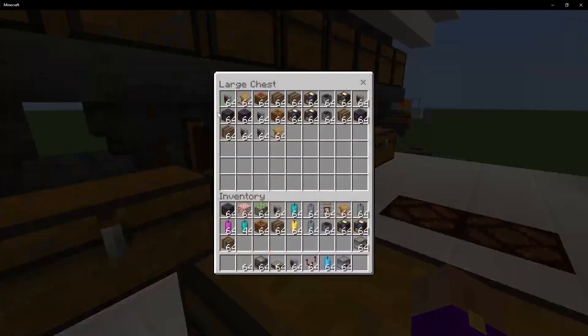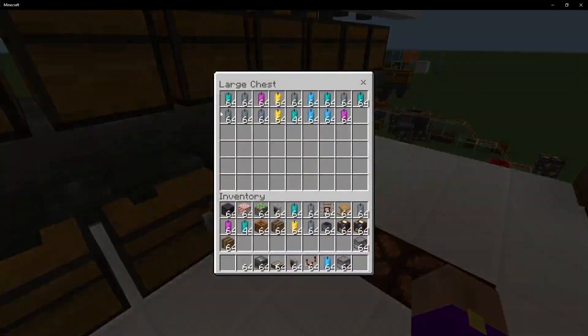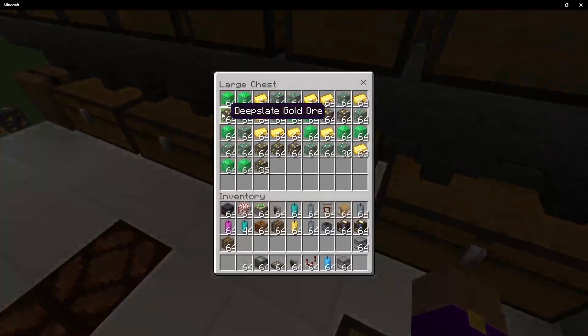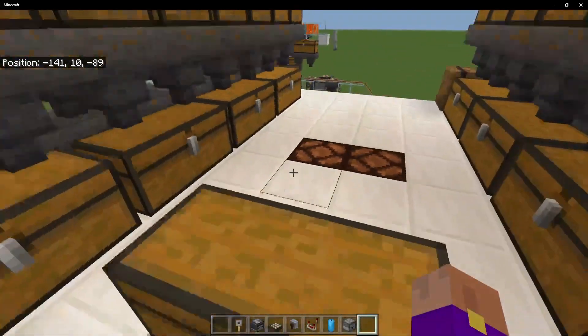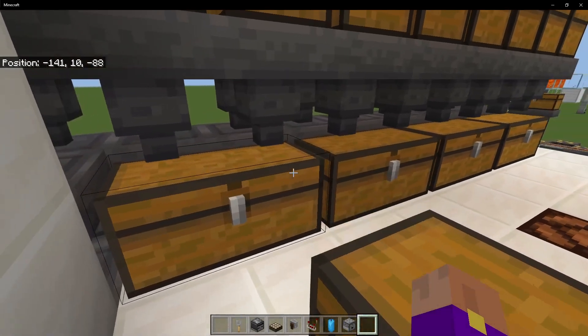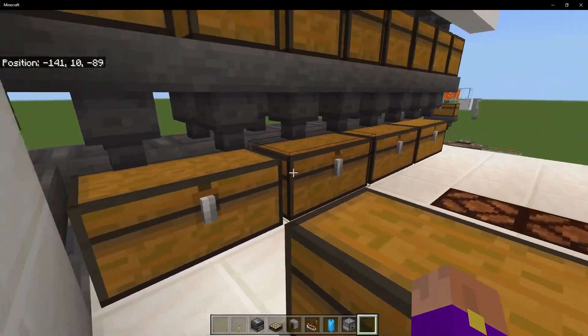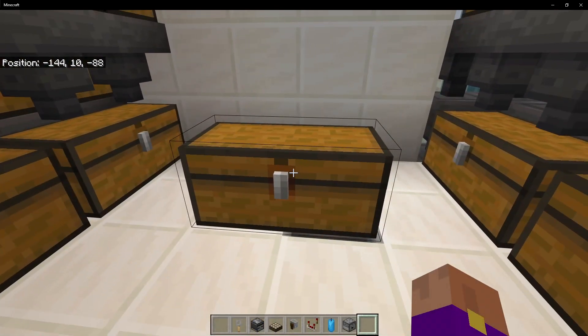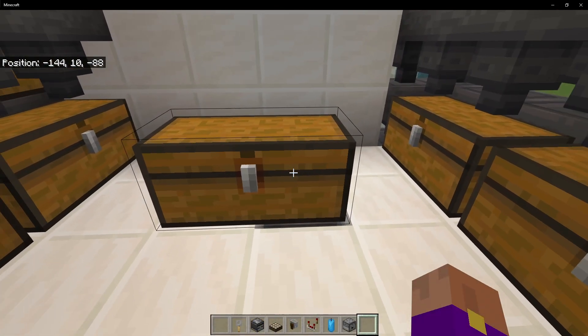In here we have what are called Categories. Categories can be a single item or a whole bunch of different types of items, and you're allowed to have up to 27 stackable-to-64 items in each category. Anything else will end up in overflow — so stack-to-16 items and non-stackables will end up in overflow.